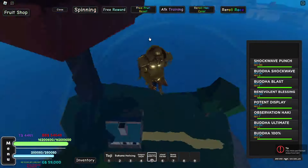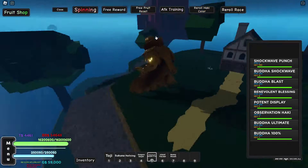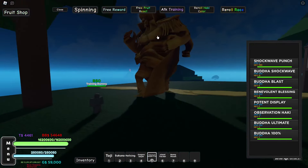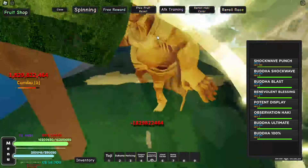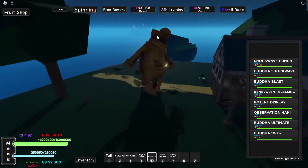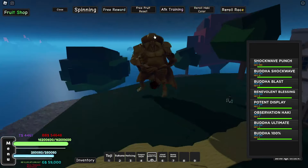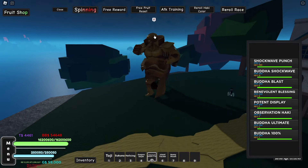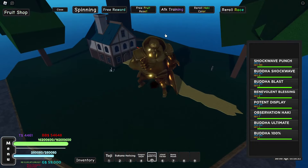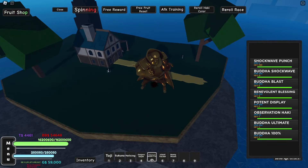Now, on certain bosses they have damage reduction, so it's not going to be doing the same damage if you're fighting a raid boss. But this NPC has no damage reduction. So you can just infinitely hit him. Like Pika — you're not going to be doing the exact same damage, but you will be doing around the same thing. So yeah, that's it for the best setup, guys.